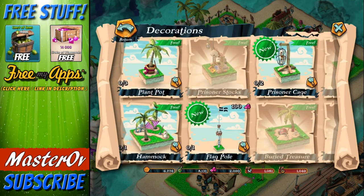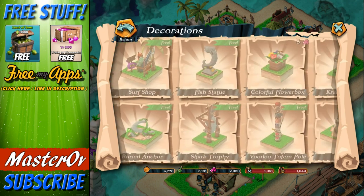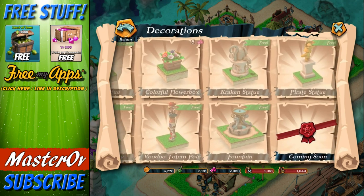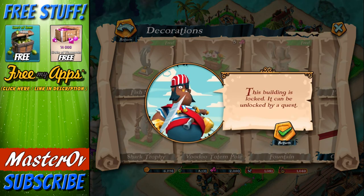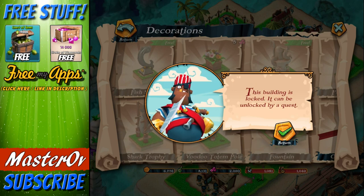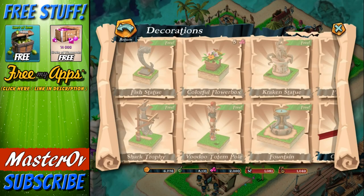Then we've got decorations, which are just kind of funny, including stuff like a prisoner cage and flagpoles. The most expensive thing is a pirate statue - and it's actually free. This building is locked and can be unlocked by a quest. So you actually get these ones for doing quests, which is pretty cool.